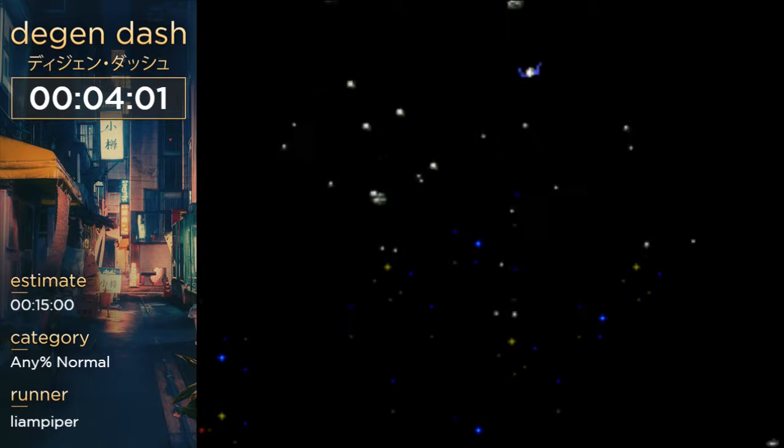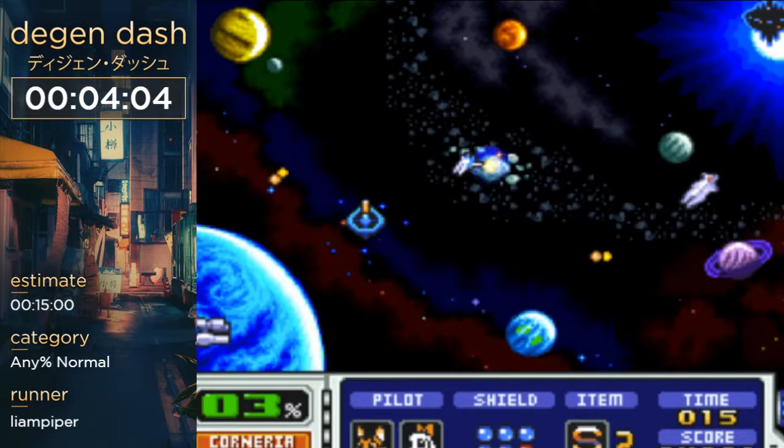It will show you where enemies are in terms of 360 degrees, but not if they're higher than you or lower than you.